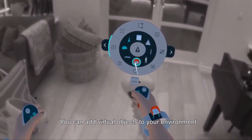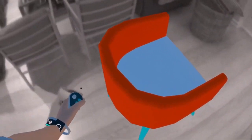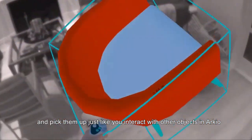You can add virtual objects to your environment, walk around them, and pick them up, just like you interact with other objects in Arceo.